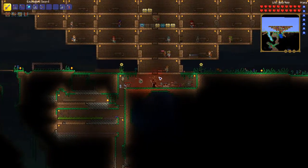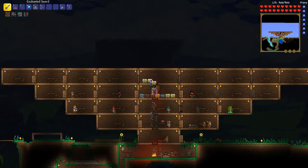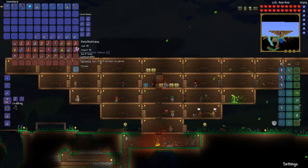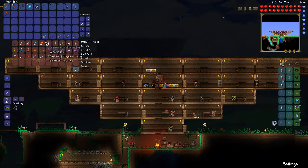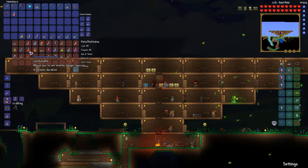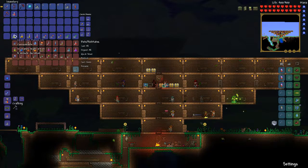So next step - we need to go mine some obsidian, and that's kind of easier said than done I suppose. I'm just gonna keep these on me. I'll take all the spelunkers, keep those basic healing potions in there. Iron skin, regen, and spelunker are all I really care about, and night owl for now.